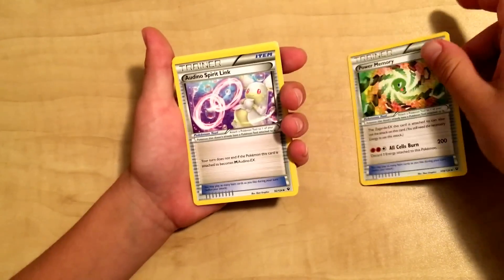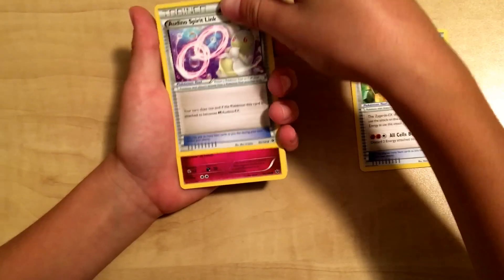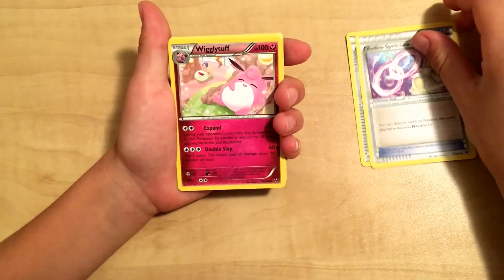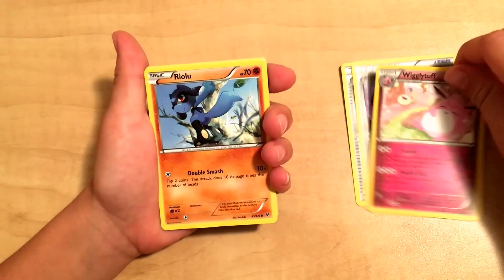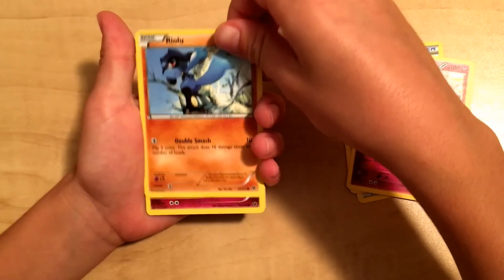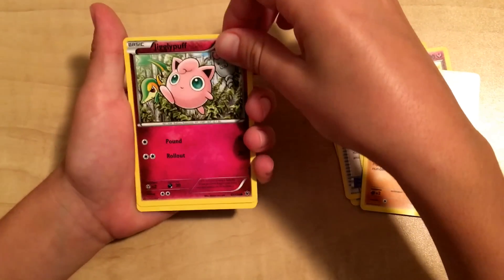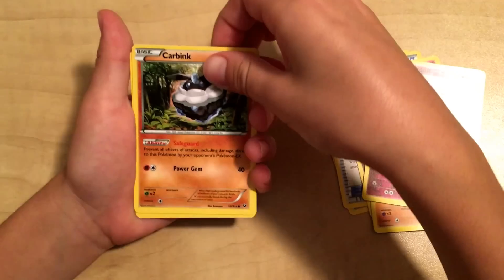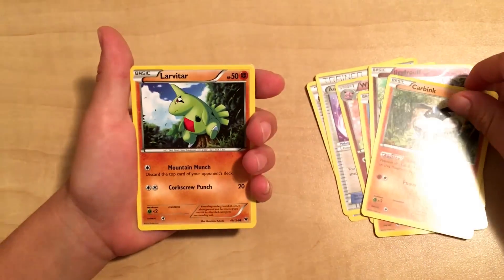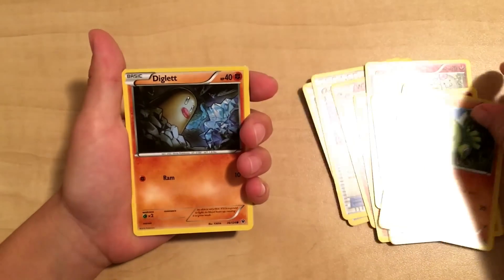That's a good pull. Spirit Link. A Wigglytuff. Riolu. A Jigglypuff. A Carbink. A Carbink — and this is probably our reverse. Larvitar.